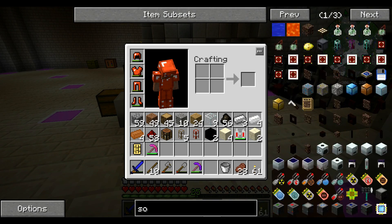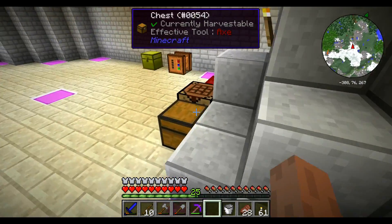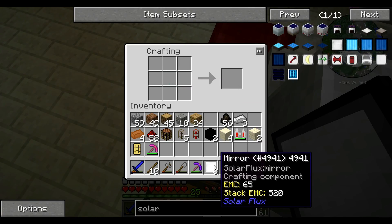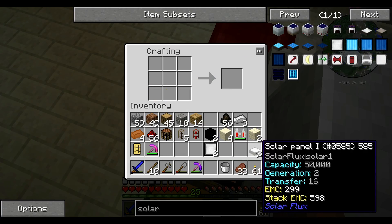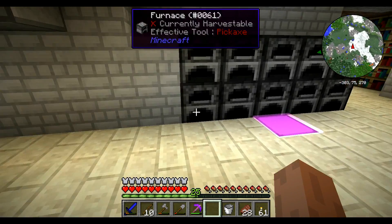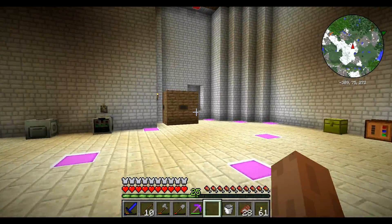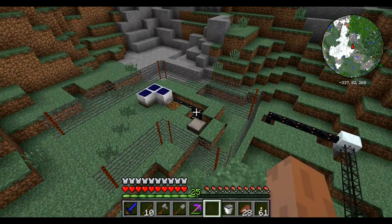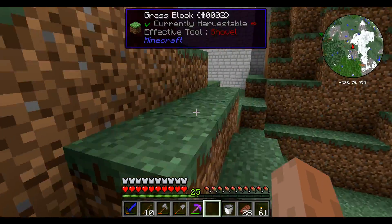Now we need to go back to making those solar panels, which we should have plenty of glass for. Make two of these, we're going to need more gold wire - pipes again, I keep wanting to call them tubes or wires, literally anything other than the word pipe. So we're just going to have a giant solar farm here.